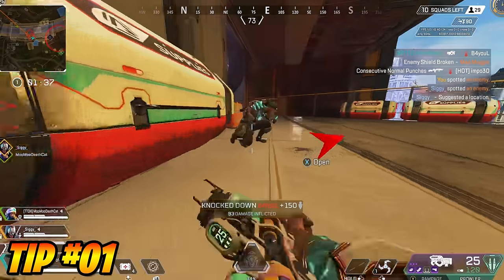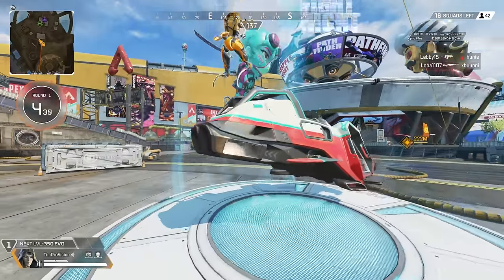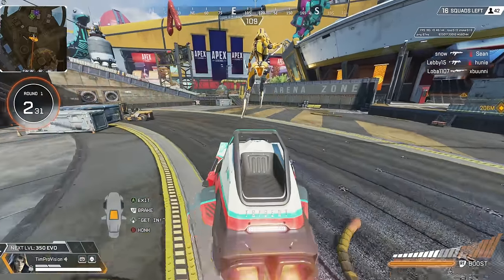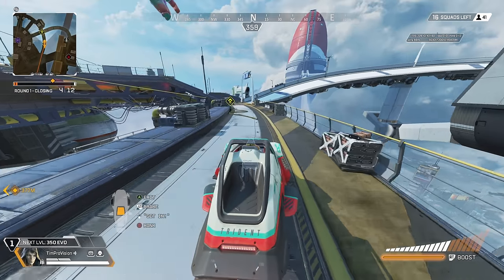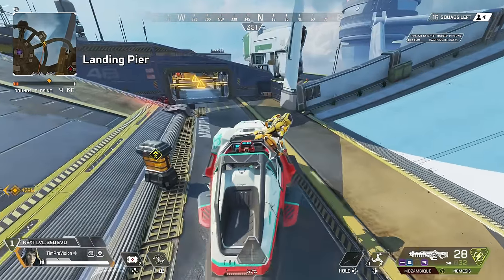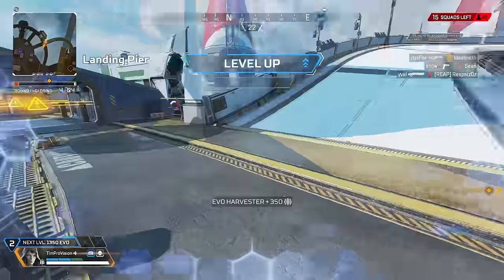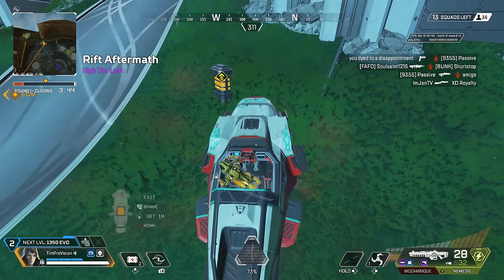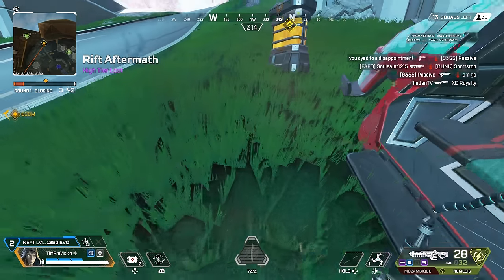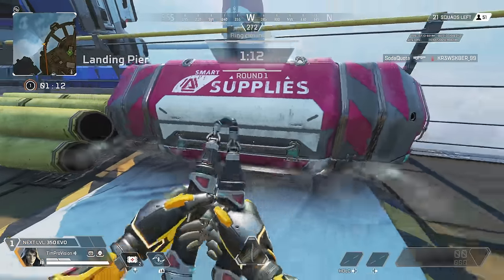First up, we have the fastest way you can level up your EVO armor. This involves a split strategy with your teammates, but if you can, land directly on a trident, and as a support or assault character, drive around to multiple EVO harvesters and assault or support extended supply bins — you're gonna get your EVO leveled up insanely fast. Generally, do this for about the first 45 to 60 seconds in a match, and do not drive too far from your squad. One or two stations and a few supply bins will get you off to a real quick start.